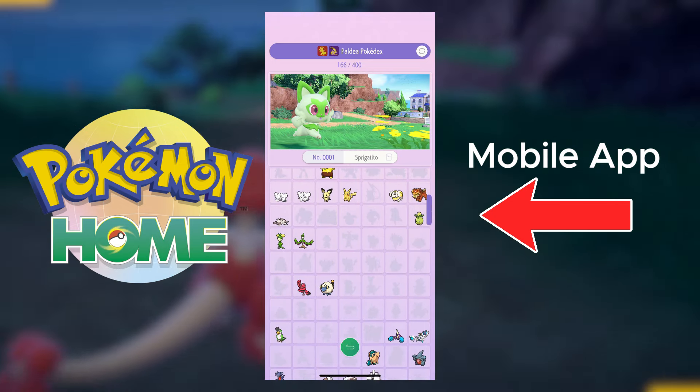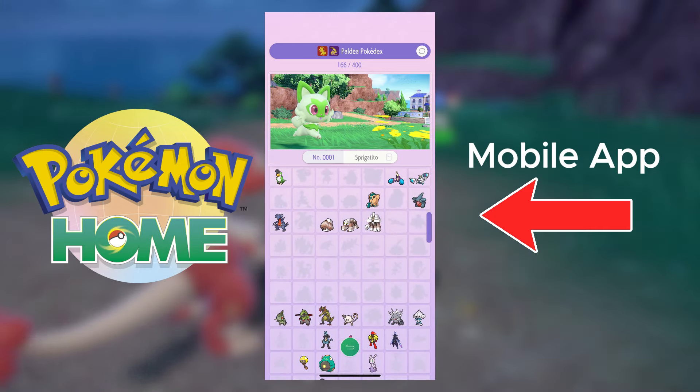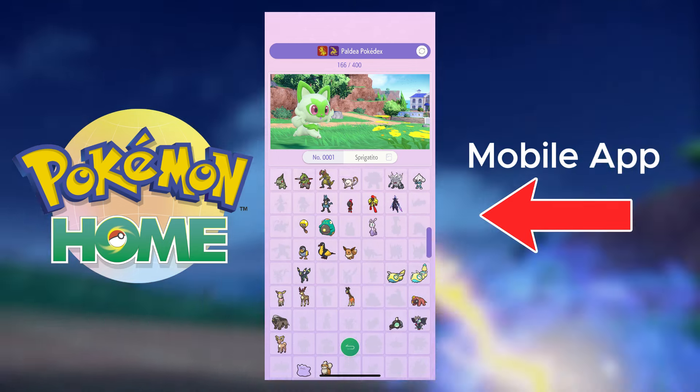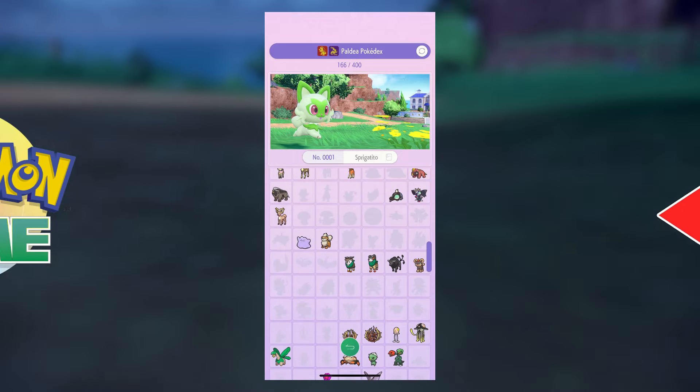I just didn't transfer them all to Home because I'd already finished the living dex. I'm going to have most of this stuff on Violet, I think. I guess we just keep tabs and see what we're missing.